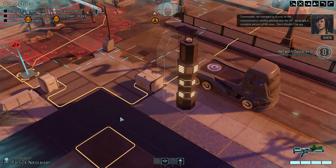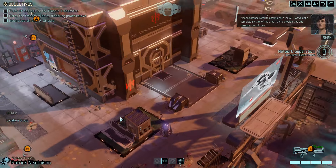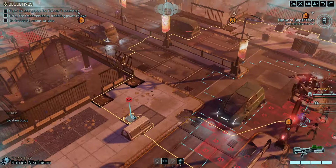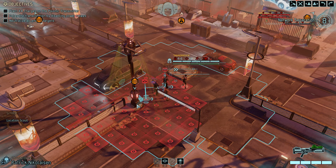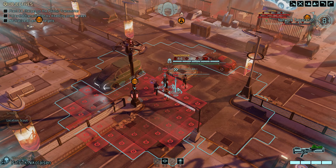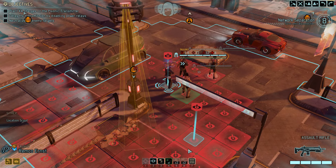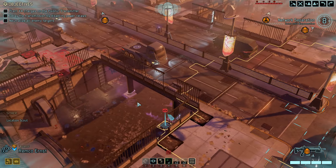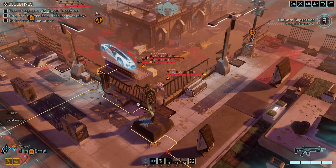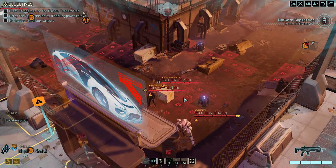Our intel suggests destroying the transmitter while it's still connected will severely damage their linked systems. We managed to access an old reconnaissance satellite passing over the AO — we've got a complete picture of the area, there shouldn't be any surprises. Oh hell no — look at this: we started inside an Advent tower radius! No matter what we do, we will get spotted if we move. Our only hope is to have Reliro hack the tower and disable it, which might not happen. Let me do a quick scanner sweep on the map.